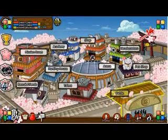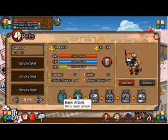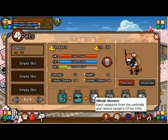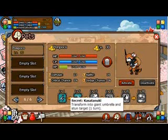But I know what everyone wants to see — everyone wants to see the pet and the jutsu. Let me go ahead and show you the pet here. Bon Poco. Let me go ahead and read its skills. Level 1: basic attack. Level 5: umbrella strike — throw a spinning umbrella at the target. Hibuki Shower — eject weapons from the umbrella to reduce target CP by 10%. Start guard — 30% chance to guard master for two turns. I think Suki also has that attack, called something different of course. Secret: Kasa Tanuki — transform into giant umbrella and stun target. He literally does turn into his umbrella and flies to the target and stuns him for one turn.